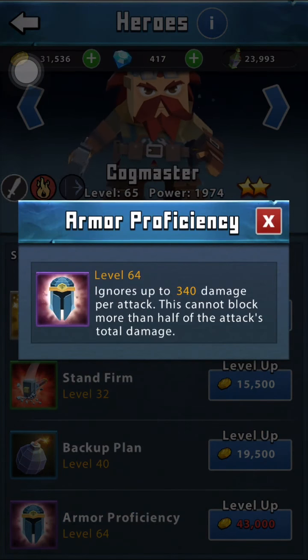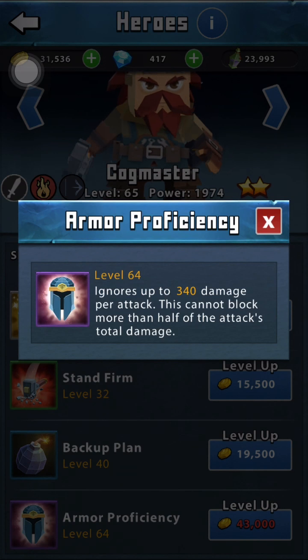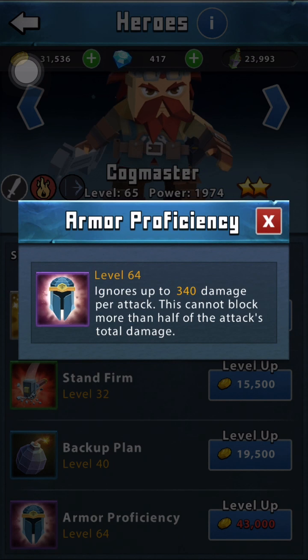If he can get the Experiment skill off, they're done for. His last skill is Armor Proficiency — it ignores up to 340 damage per attack, but it can't block more than half the attack's total damage. This helps him a lot even though he already has high life. Since he's a frontline attacker, he's going to have really high threat. If someone does a 2,000 damage attack, it'll still hurt, but he'll block 340 of that. Against someone with 400 attack, it would block 200 — a really good skill for reducing damage from enemy skills.